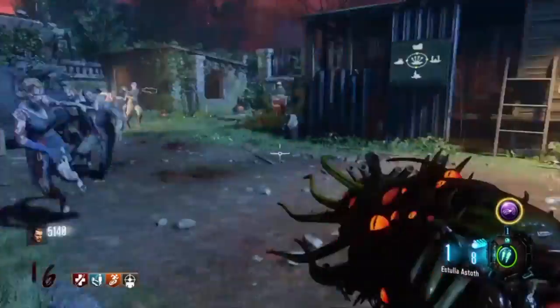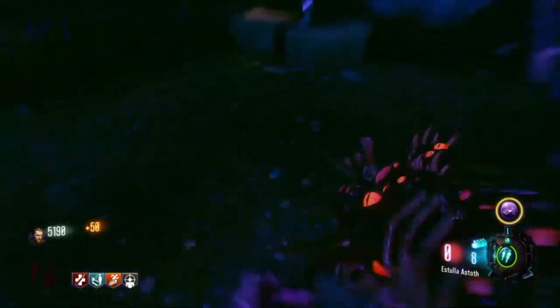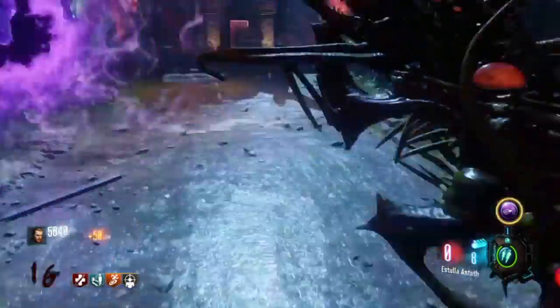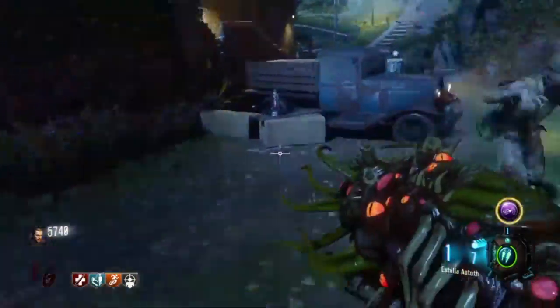No matter what round you're on, you shoot it right in front of you. You're corner-trapped? You're fine — it'll suck zombies in, it'll kill them. You're going to complain about the ammo count? Let's not forget, this gun is from Black Ops 3 — you have Alchemical Antithesis. You can pop two of those things and you'll have two minutes of free max ammos with this thing.